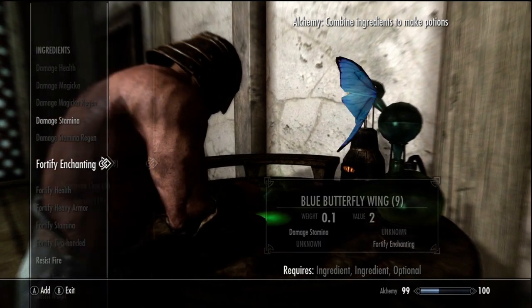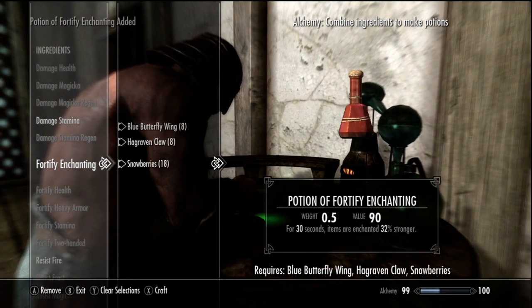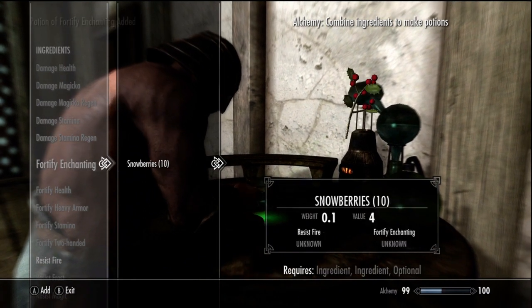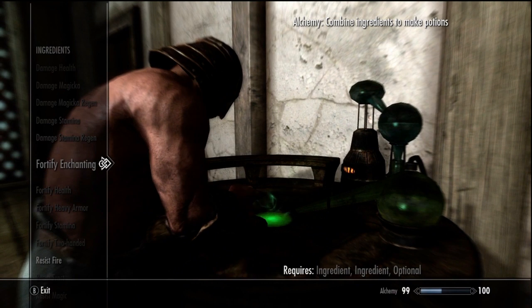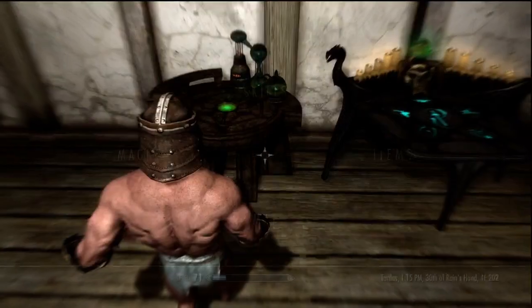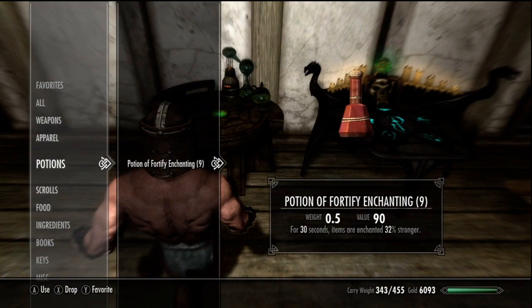That's for fortify smithing potions anyway. I'm going to finish off these potions here — and now we have potions that are 32% stronger, the highest level fortify enchanting potions you can get in the game.